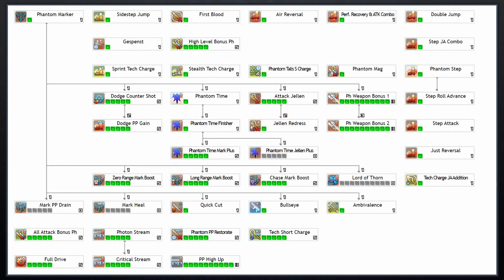Before diving into the skill tree, keep in mind that by the time you are level 95 and have all 14 client order skill points from the NPC Kyoka, you will have enough skill points to take just about everything you would need. What you see on screen is the most generic level 95, 109 skill point Phantom skill build that uses all three weapons. Generally the only things you would change are to not take weapon-specific skills for weapons you don't use, and to try to keep as many points out of Photon Stream as possible depending on your max PP.